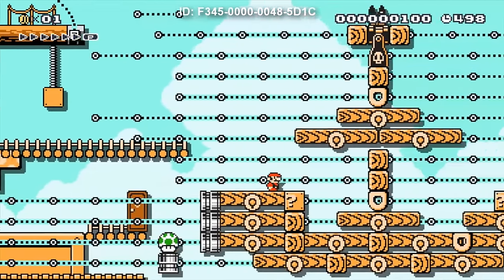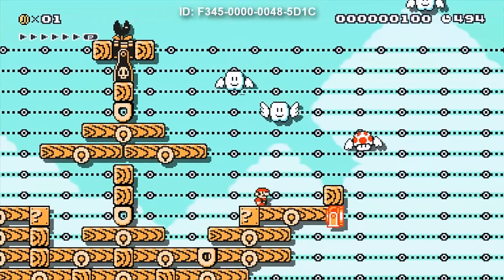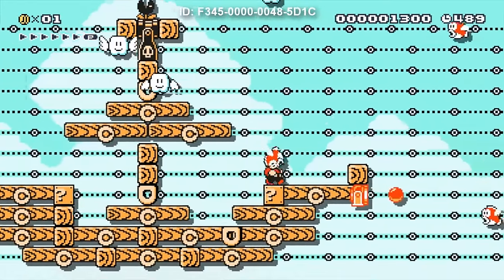Alright, so first off we gotta hop aboard the battleship itself. You can see it's powered by these jets in the back and it comes equipped with a cannon up front, and apparently the entire thing is piloted by a muncher plant.